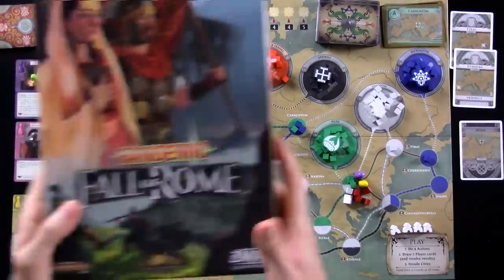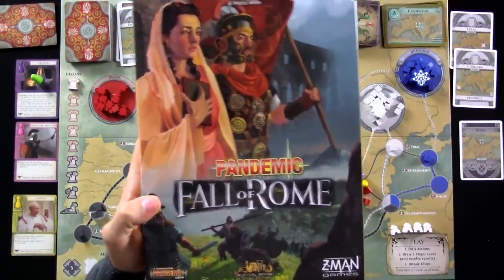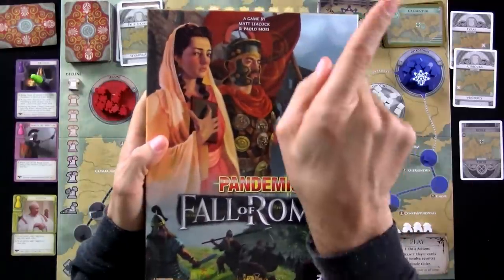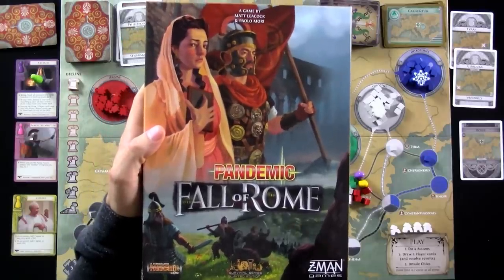Folks, I think I'm going to stop right there. That should give you a pretty good idea of the basics. But if you want to watch a few more rounds and see some more stuff happen - if you want to see me engage in a peace treaty with one of the tribes - you can hit that 'I' up in the top right corner of the screen and go to the extended playthrough. Or instead, you can go straight to Final Thoughts. Your choice in five, four, three, two, one.